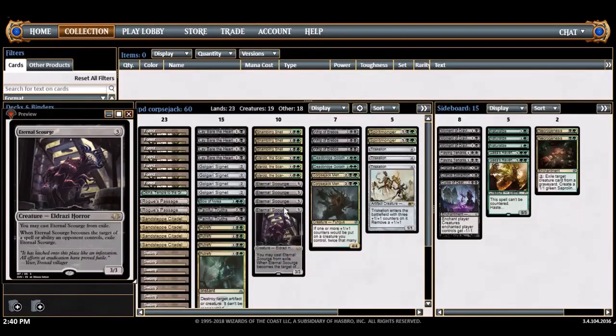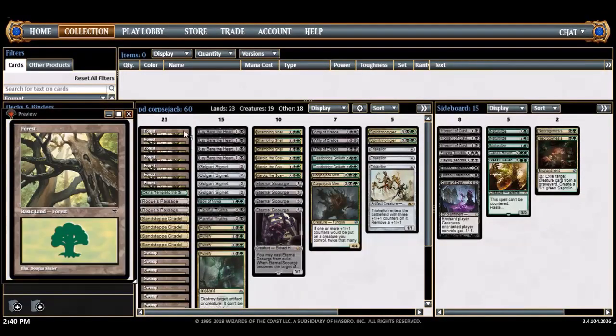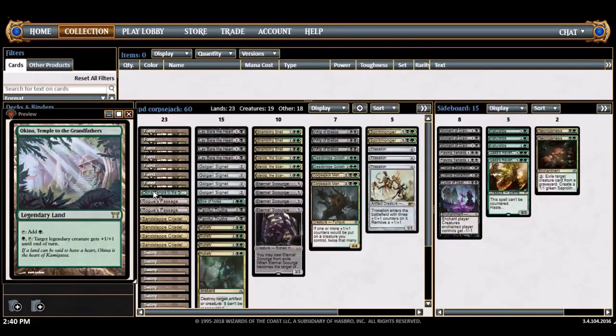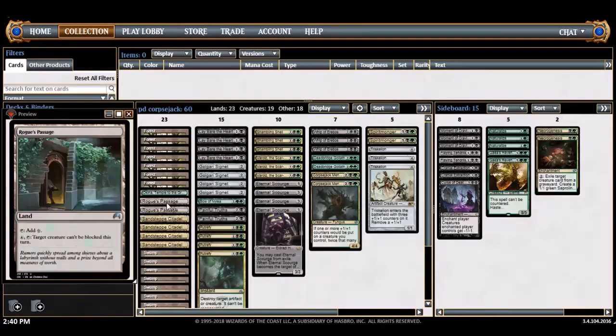Let's get right into it. Mana base: Forests, Swamps, Sandsteppe Citadels — I need the third color for a converge spell. Okina, Temple to Its Owner is there because there are a couple of legends; well, just one — Varolz — but it's basically a free Forest with incidental value. There's a Rogue's Passage too — I don't have trample in the deck so it's kind of a free roll you can use in the late game to try to kill your opponent.